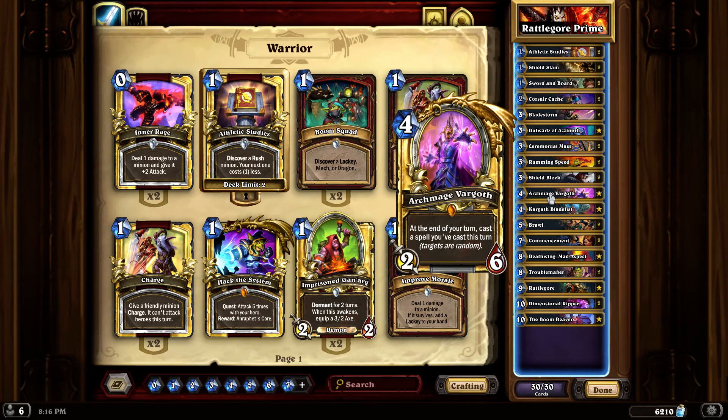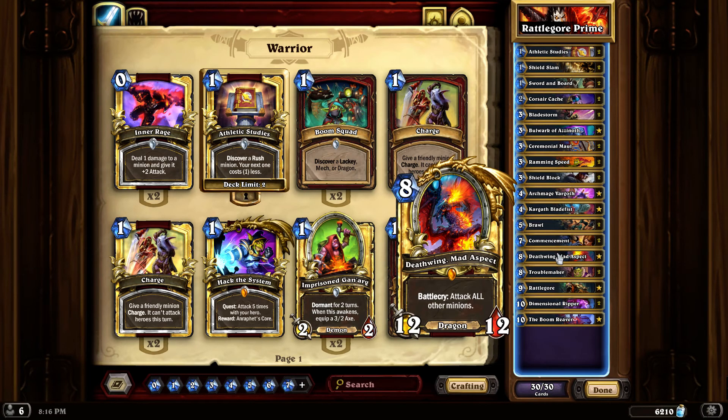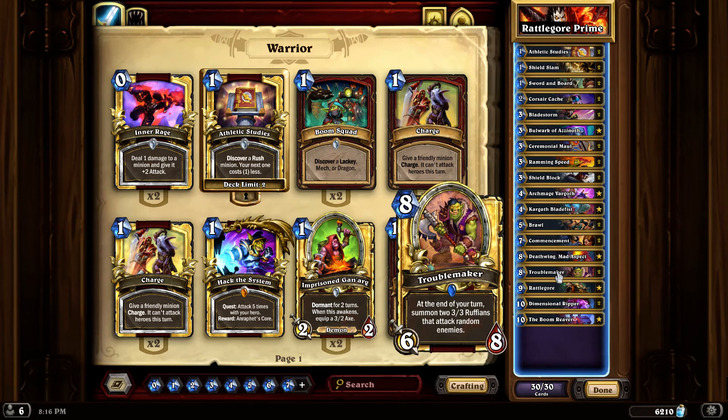That's why I may get rid of Archmage Vargoth - last match I just played this deck my headphones and mic were bugging me, I definitely have to buy some new ones on Amazon. If any card's going to leave I think it's Archmage Vargoth. Troublemaker is just good - the three-three Ruffians attack random enemies and your opponent has to deal with the Troublemaker, and if he doesn't then we summon two more three-threes to do more damage.